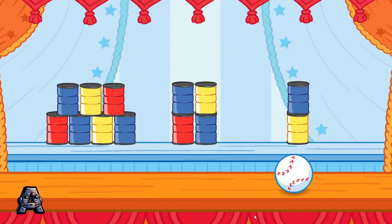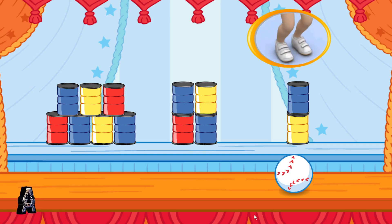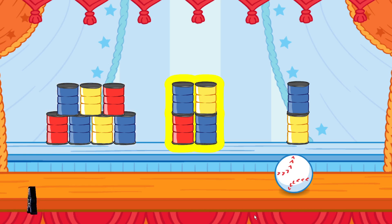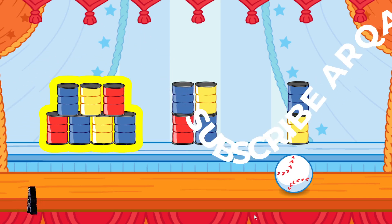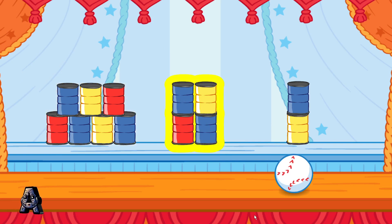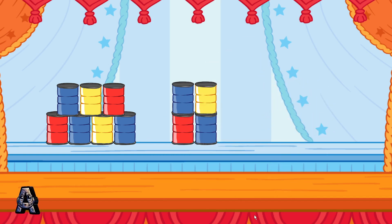Now knock down the stack that has two cans. To choose a stack of cans to knock down, tilt the Wii Remote back and forth, then jump. Remember, knock down the stack that has two cans. Two cans! You did it! You knocked down the stack that had two cans!